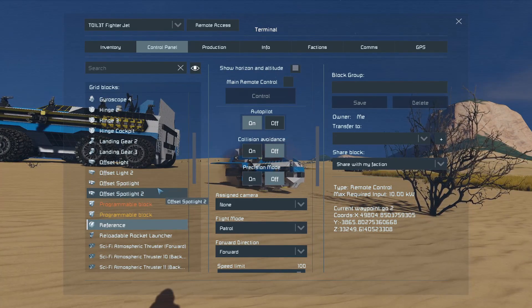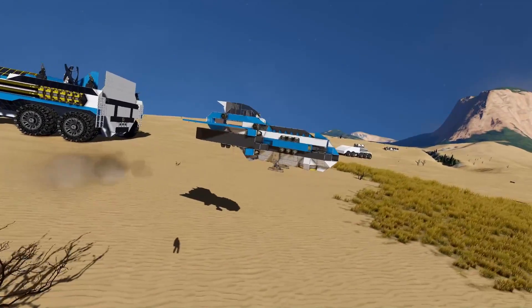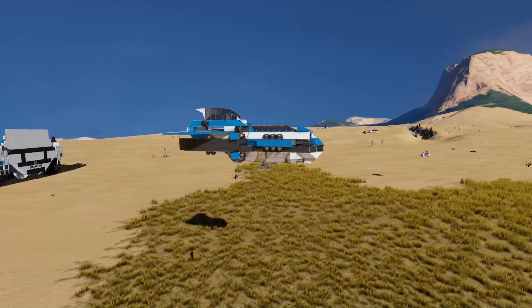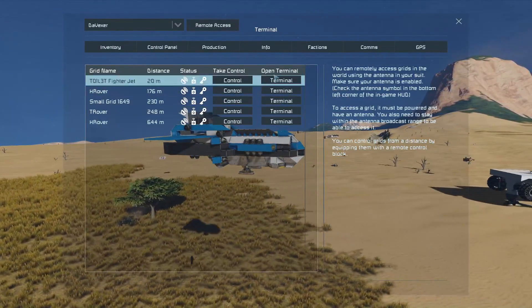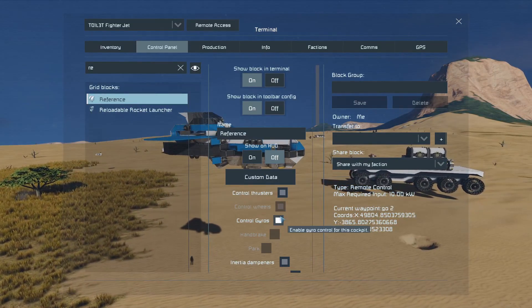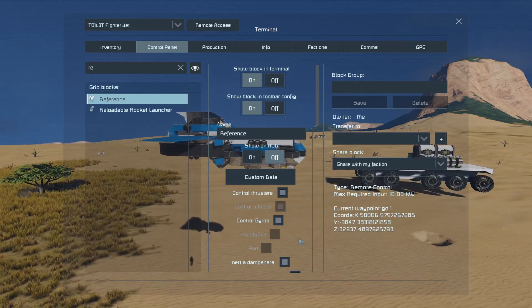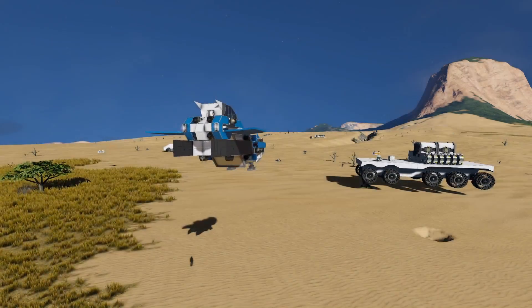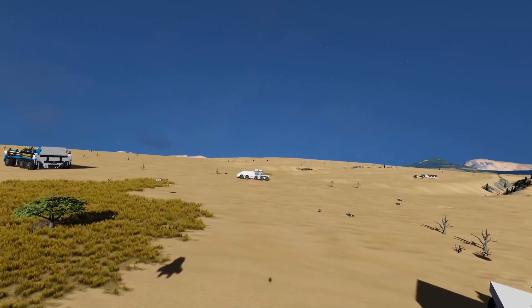Once it hits the ground it depends on whether the remote is touching it or not, but it looks like it met the requirements of that waypoint, which is interesting. At one point I tried it and it really didn't want to go any lower and just caused a big problem and got stuck. But this time it kind of worked out — good to know.